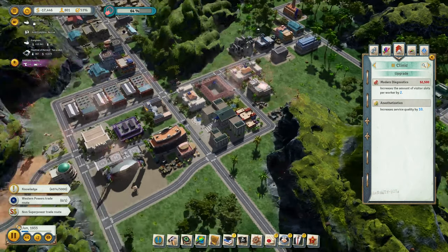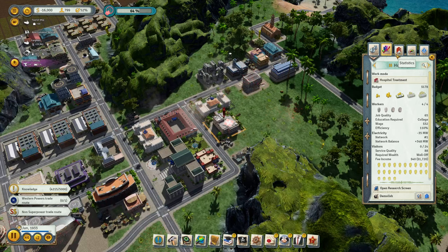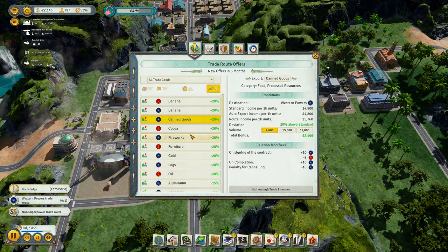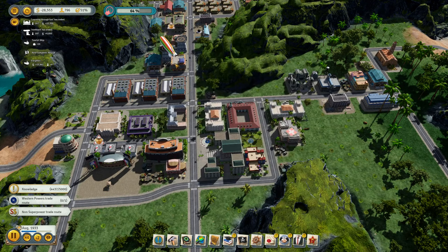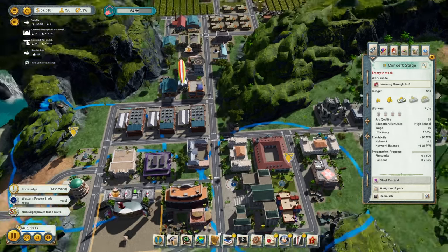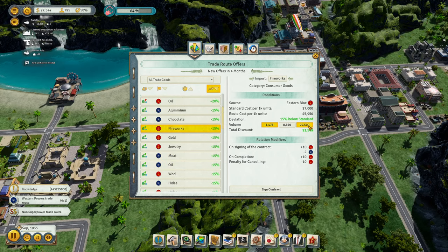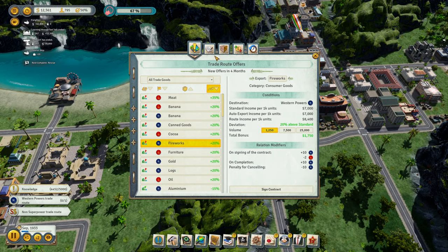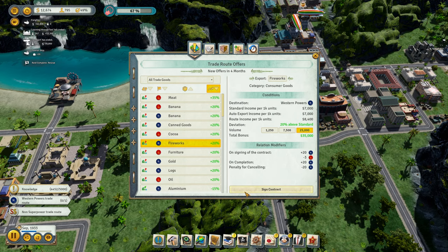Healthcare — we can improve that. Improve it with the clinic. Chocolate fireworks — I can't import stuff now cause there is no money. Now there is. We can import meat. Oh, we can import fireworks — let's import lots of fireworks. And we can export fireworks — 29,000. Export 25.